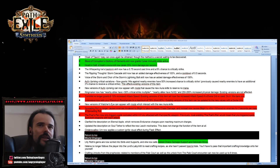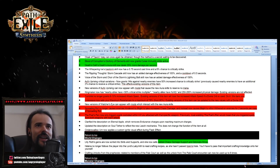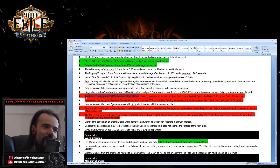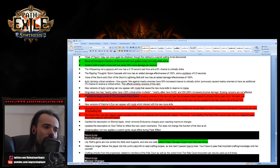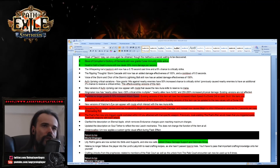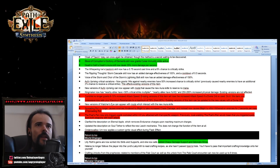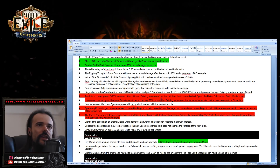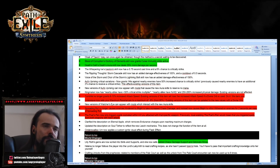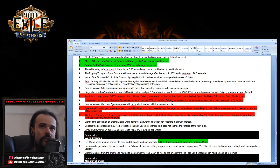Tombfist has been substantially nerfed — it no longer grants attack speed. People are trying to buy Tombfist like crazy right now on Standard. Do not sell your Tombfist — divine your two-socket Tombfist. Loreweave has a strong nerf too — from 80 to 78 max now. So your 80 percent Loreweaves are now absolutely GG. Do not divine them in 3.6.